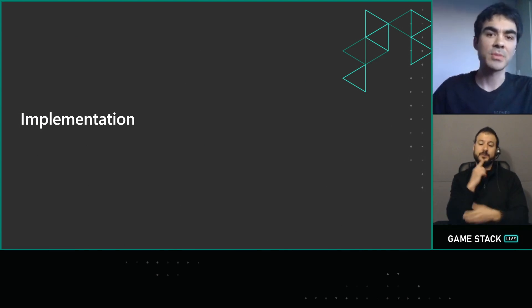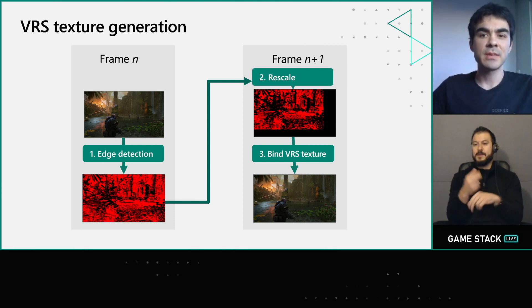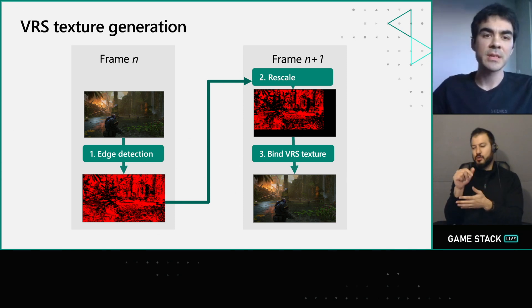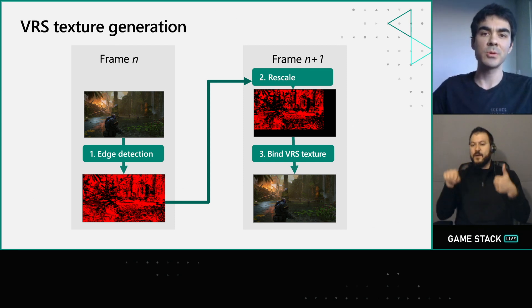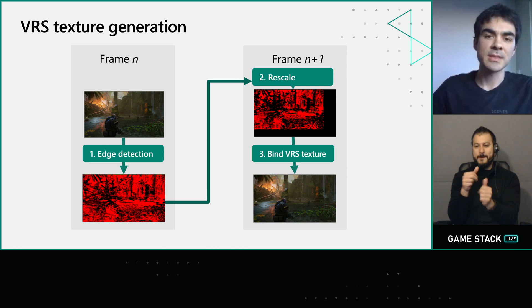Let's talk about the implementation. The overall pipeline is relatively small. The implementation relies on using information from the previous frame to determine which pixels on the current frame can be rendered at a coarser resolution. Fundamentally there are three steps: first, we generate a VRS texture using the final color buffer from the previous frame; next, we run a rescale shader to account for dynamic resolution and reproject to the new frame; and finally, we bind that VRS texture to any applicable passes.